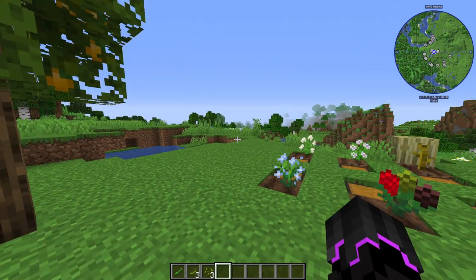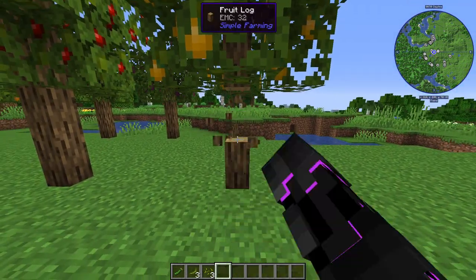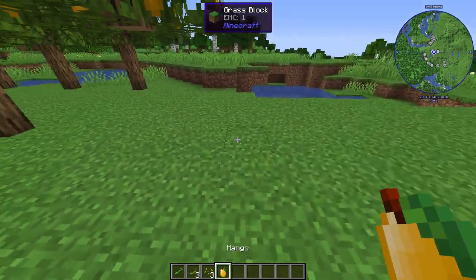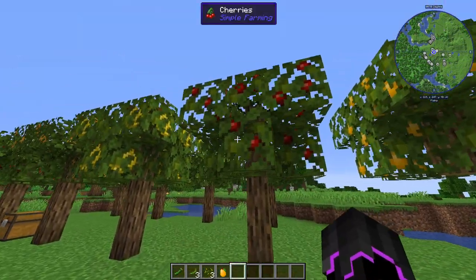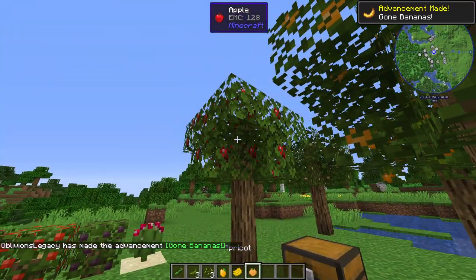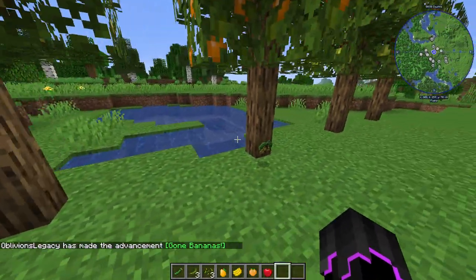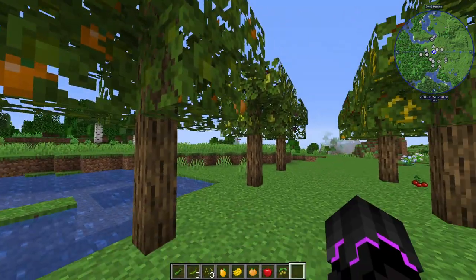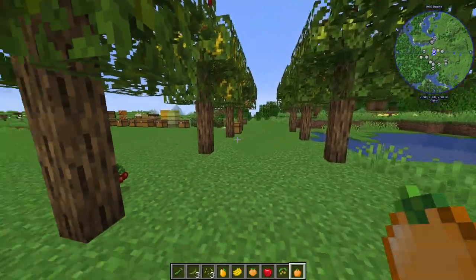Next we have some trees, and I believe these grow randomly throughout the world. You can get their saplings and their little fruit logs — you right-click to harvest them. We have mangoes — even though I'm in creative — we have cherries, bananas, apricots, an apple tree which makes golden apples easy, and olives. Too bad it's green olives because black olives all the way.